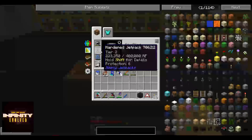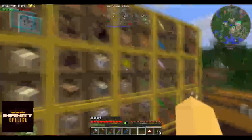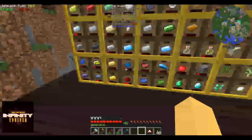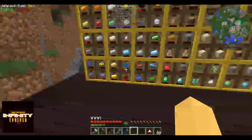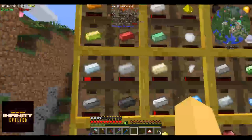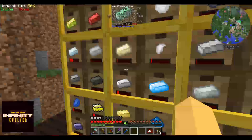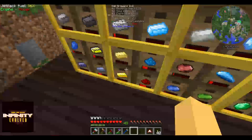As you can see, I can fly because I have got a jetpack — I have the hardened jetpack — so I can get around a bit easier getting some of these materials. I have a lot of redstone, I have a lot of electronium, and I have a lot of silver. I have 221 iron, which isn't that much as I have used a lot, and 43 gold.